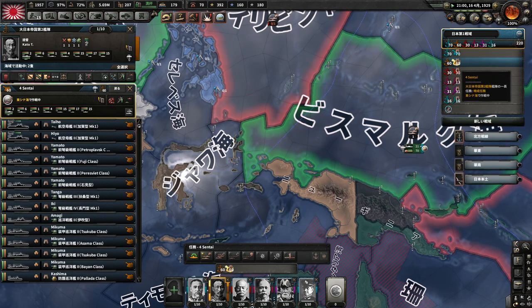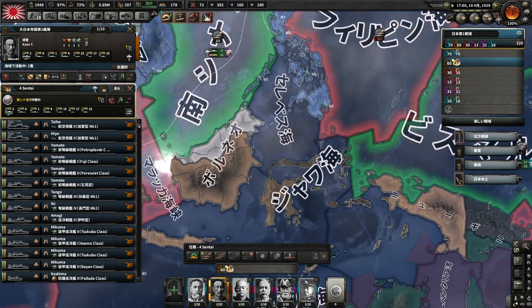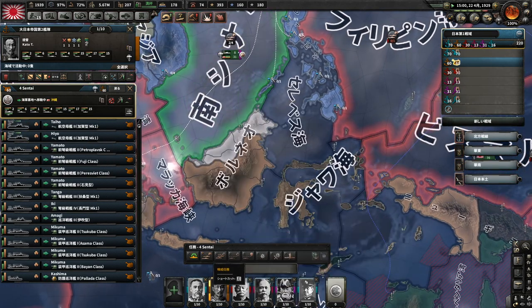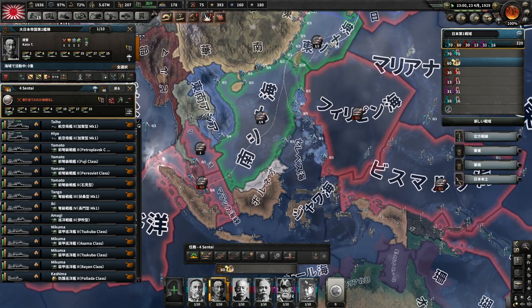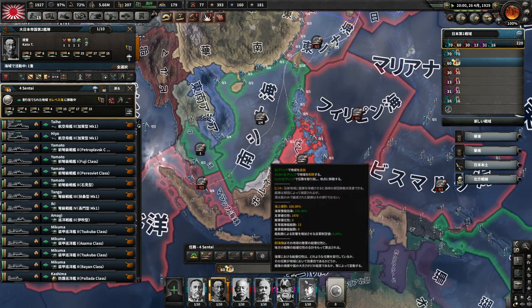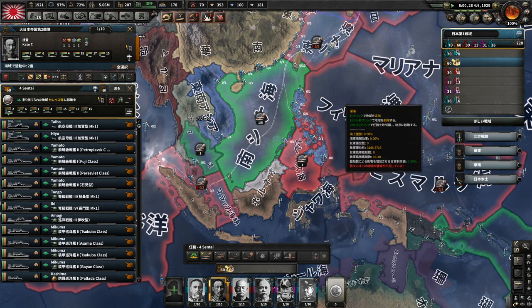続いて加藤さんの第二艦隊ですね。この第二艦隊もかなりの戦力を有している部隊になっているので、この艦隊もこの後戦いが予想されるセレベス、南シナ、この辺りへと進めておきます。